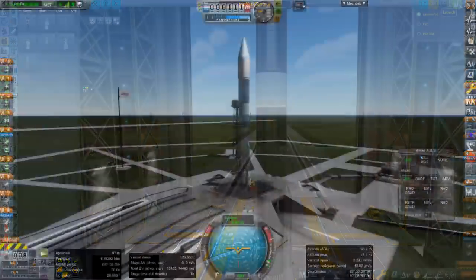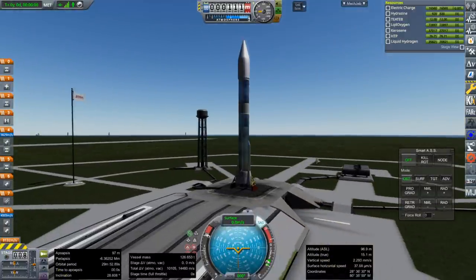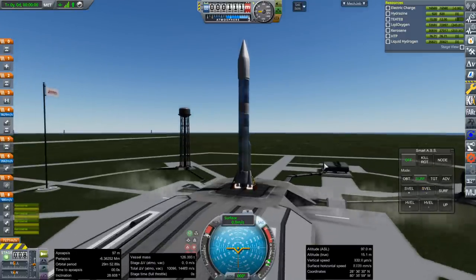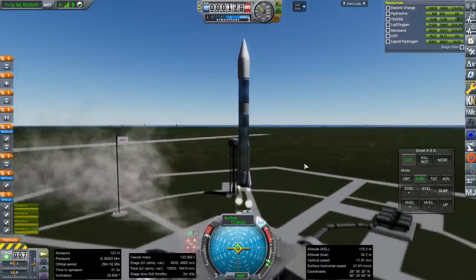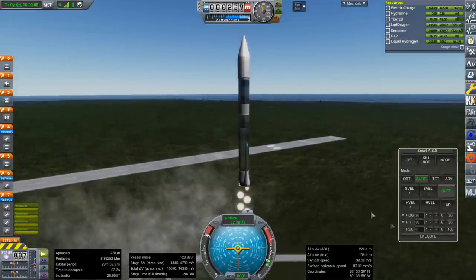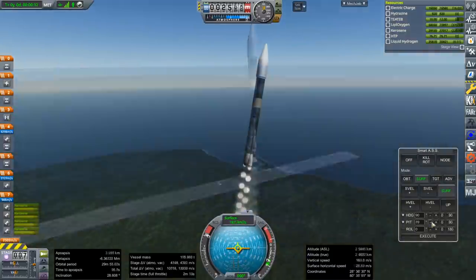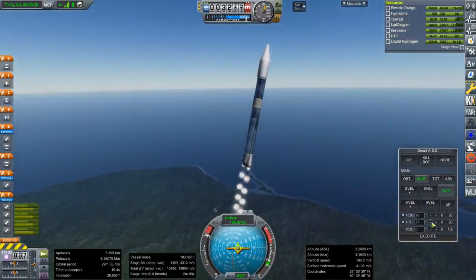Let's see what happens. Throttle up, SAS is on, and ignition. Launch. The fuel ratio has been set to match the fuel ratio of the Merlin, so we shouldn't have any excess of any kind. It's probably not optimal to wait until 2 minutes and 10 seconds for this.